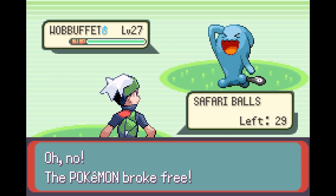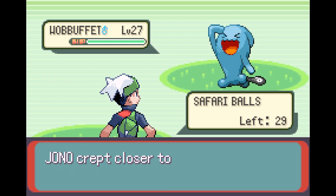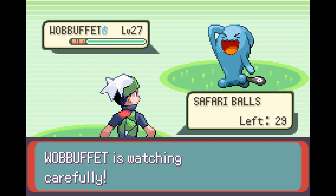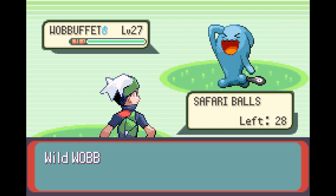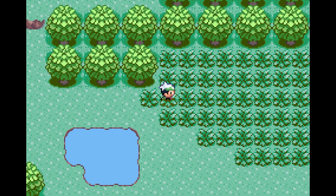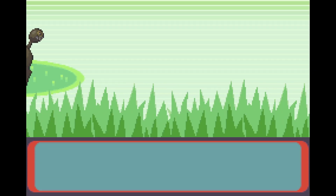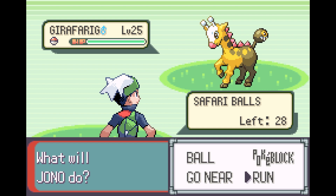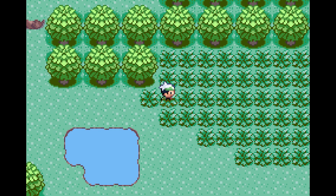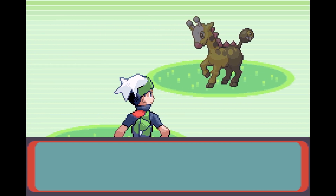You fled. Okay, so we can find wild Wobbuffet here. Although I do have a Wynaut, so it's not the end of the world if I can't catch a Wobbuffet — that's if I'm interested in filling up the Pokedex a little bit. Anyway, that's just a Girafarig — I've already got you, so I don't need to catch you. Any other Pokemon to be found around here? Just another Girafarig.